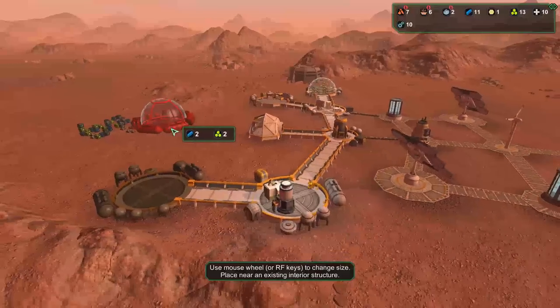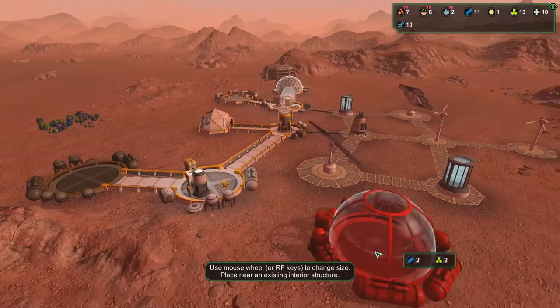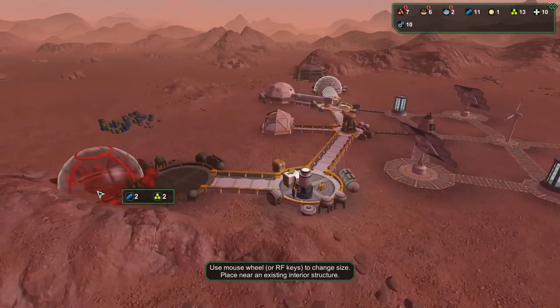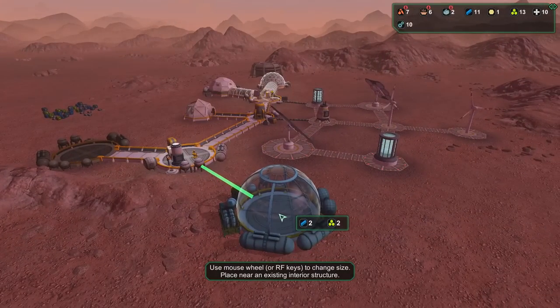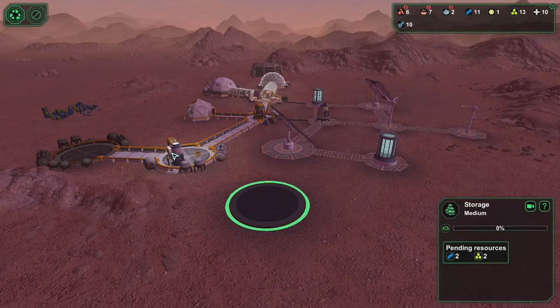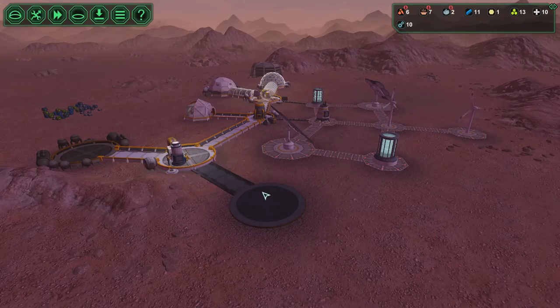Interior-wise, what do we have? We could have a storage facility, which would probably be helpful. Since all of our fabs are over on this side, the storage facility would probably be best served as part of the chain either there or right here. So let's put it right there — that'll be all right. And then we'll link this up right there. Fantastic.